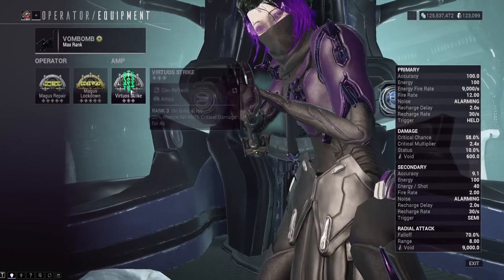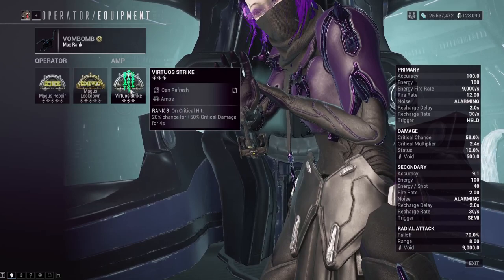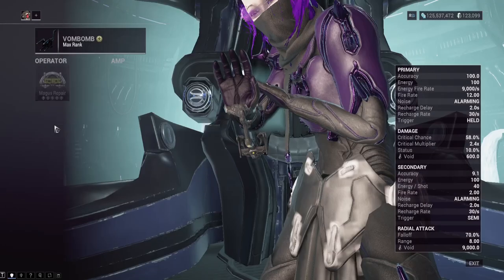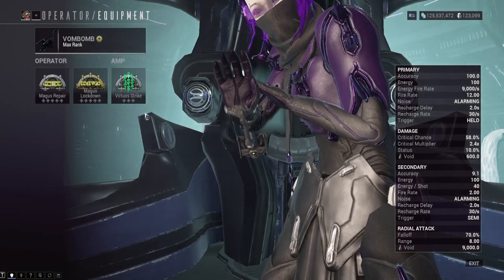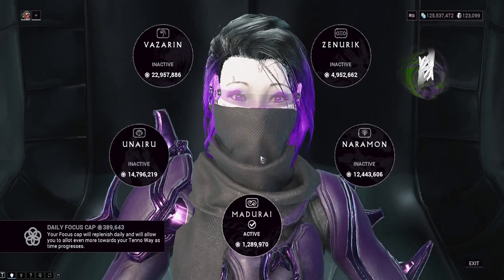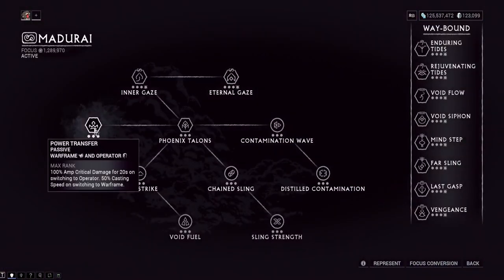As far as the Arcane, you can run Virtuous Strike or Virtuous Shadow if you'd like. You're going to kill them so fast it doesn't even matter which Arcane you use, but you could technically view the Madurai crit damage for Amps as a little bit of diminishing returns with Arcane Strike, to be fair.